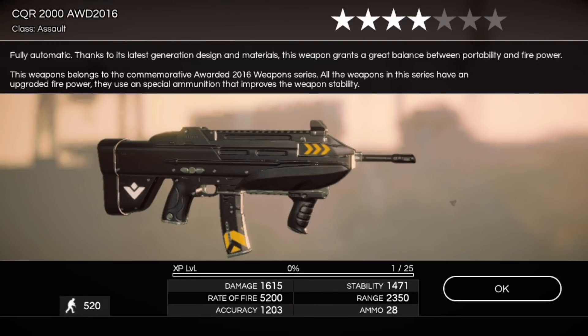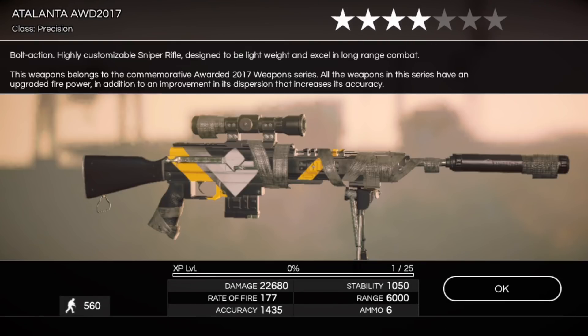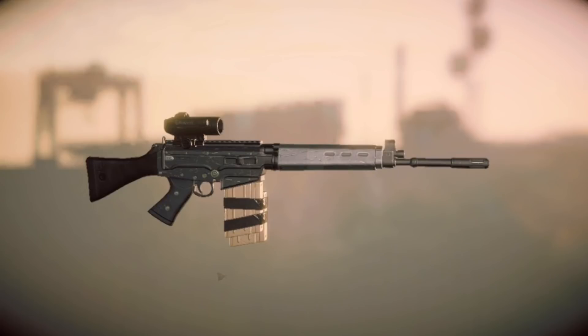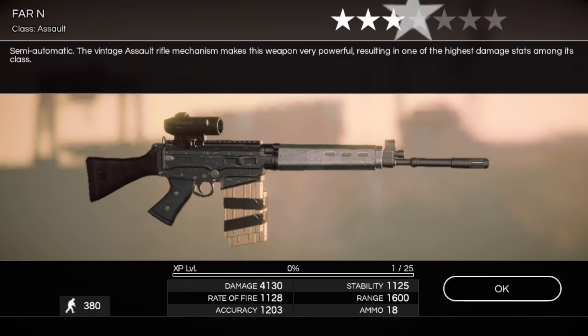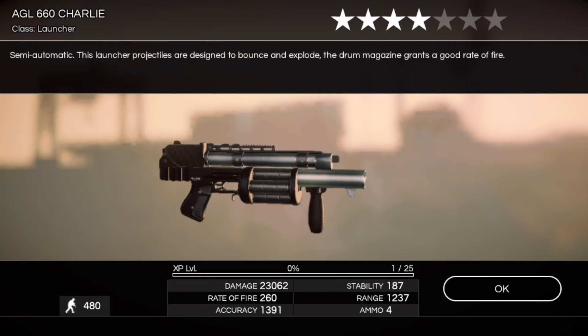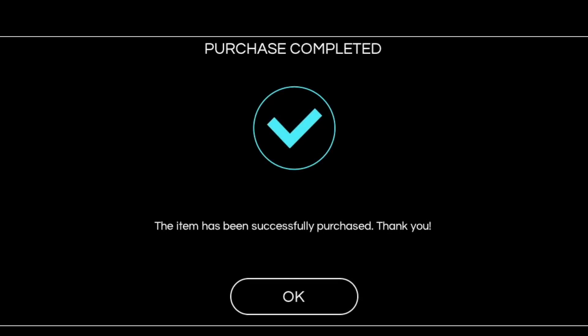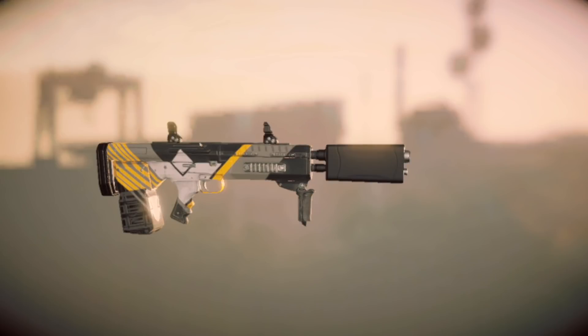There's another CQR2000 — that's two four stars. Even though the CQR was nerfed a little bit, maybe not as exciting as it used to be, but it's always cool to have. There's some far ends, some AGLs — that's a switch up. There is an AGL 660 AWD 2016.